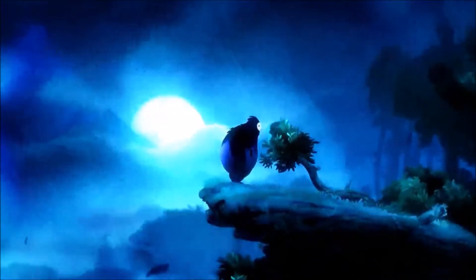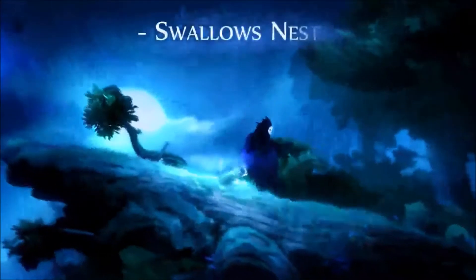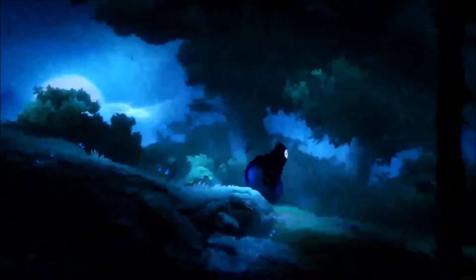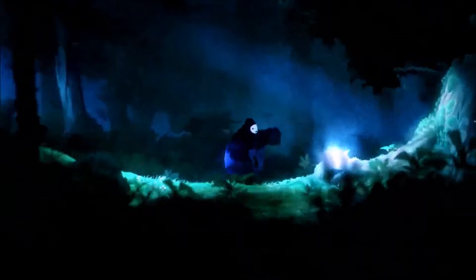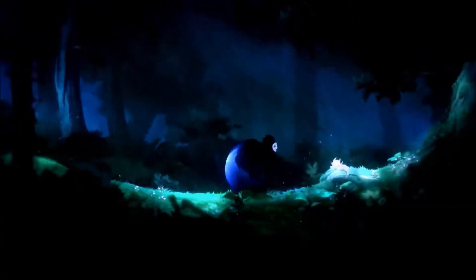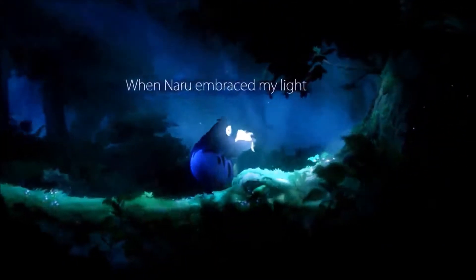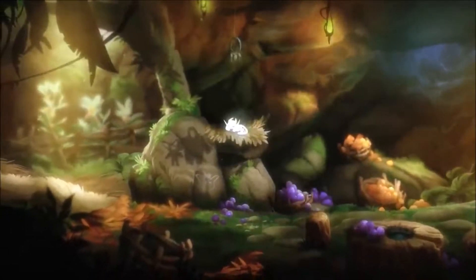This is actually the first part of the game where you get to control the character — this kind of big forest beast who doesn't really move very much — and you're just going to make your way down towards where this beacon of light was. When you get there, you find this little cat-like creature, and this is Ori. So this is our first introduction, and you've got the mother adopting the orphan.